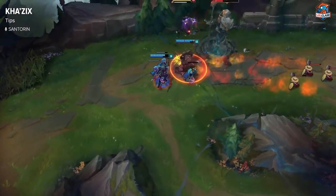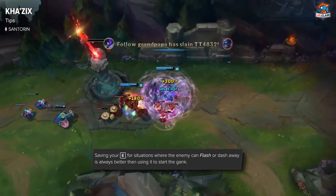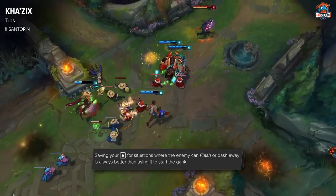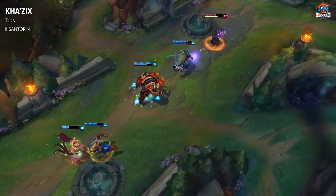One tip for Kha'Zix is that you want to save your leap until they flash, in all situations where you can. If there comes a situation where you can save it, it's so efficient, because the leap range is about the same range as flash, so you can keep continuously chasing the enemy.